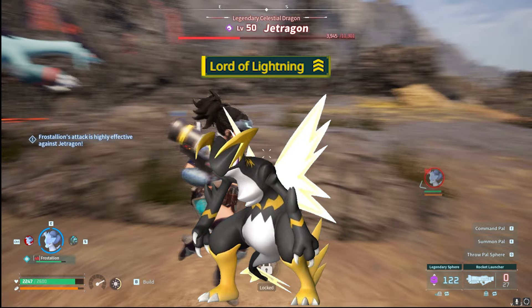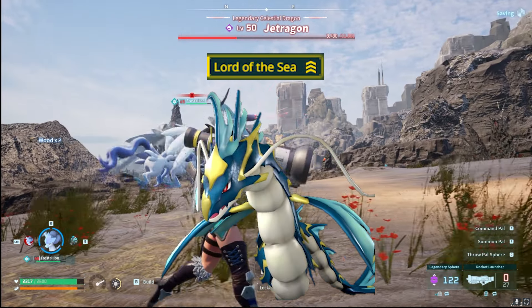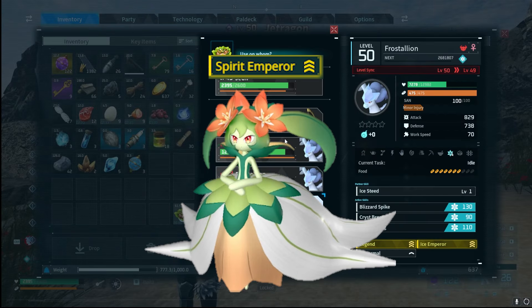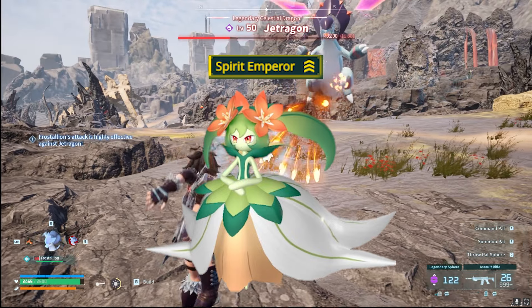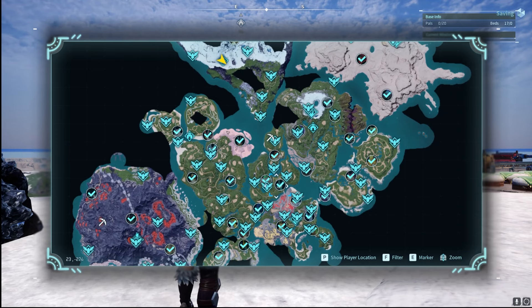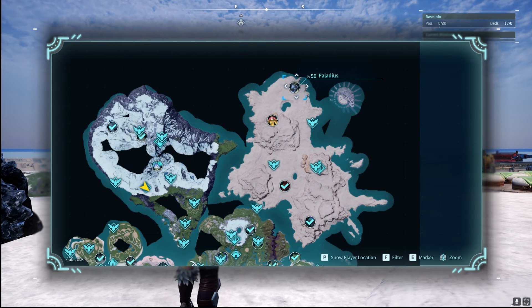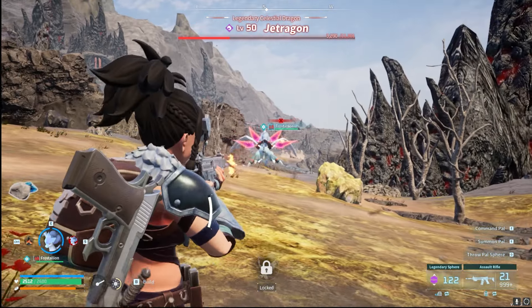Necromis has Lord of the Underworld for plus 20 to dark attacks. Orzerk has Lord of Lightning for plus 20 to electric attacks. Jormantide has Lord of the Sea for plus 20 to water attacks — and we talked about both Orzerk and Jormantide earlier. Finally, Lylene has Spirit Emperor for a 20% increase to grass attack damage. All of these are definitely worth going out and catching. They come from various positions on the map — some are alpha pals and some come from the three different wildlife sanctuaries. You can fly over there on a flying pal, though now it is a criminal activity so guards will attack you, but don't worry about it.